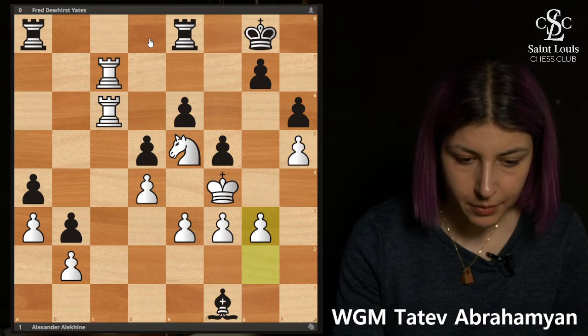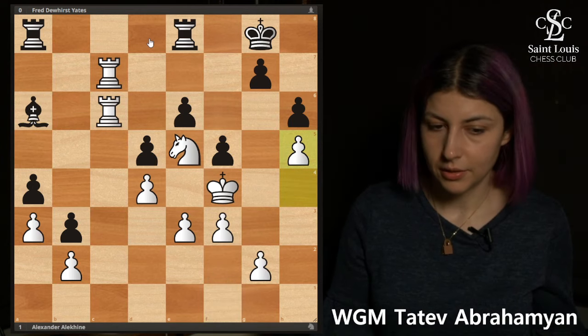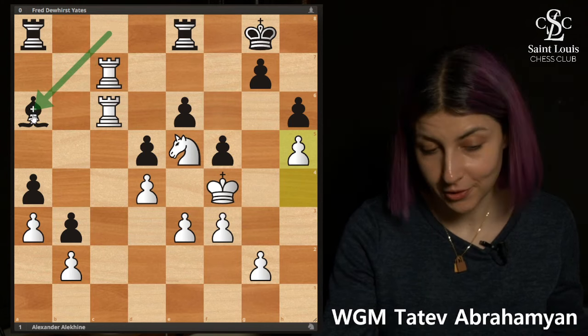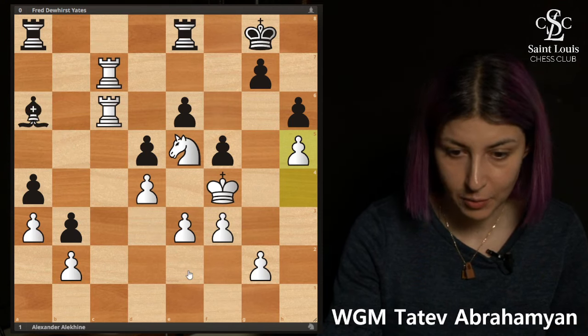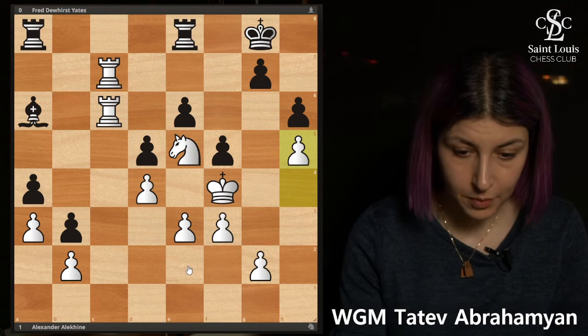After g3, Bf1 — even if the bishop gets on a diagonal it's very unclear what it's doing. Black did manage to get the bishop to a6 on a very long diagonal, but unfortunately it's doing absolutely nothing there — there's nothing important happening on that diagonal. It's just a completely useless piece.